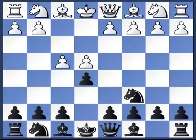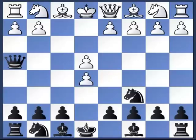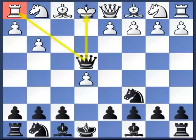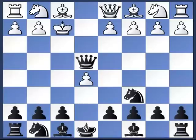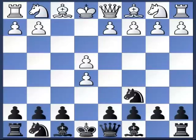Every line has some opening traps, and this line is no different. Especially in a three-minute bullet game, if your opponent makes the mistake of fxe5, we have the stunning move Queen check. If g3, then the rook in the corner is lost, and if the king goes to e2 we can give check, and after Kf2 we play Bc5 check — white king will not survive. That is one trap you should always look out for.